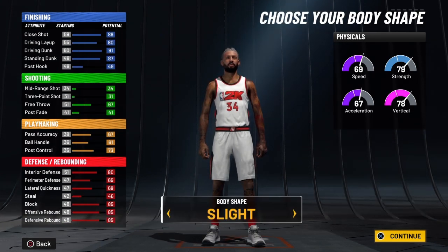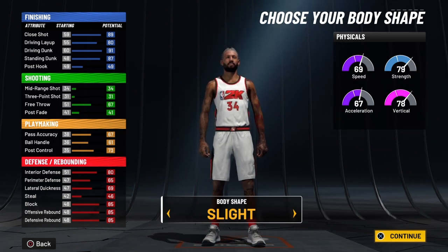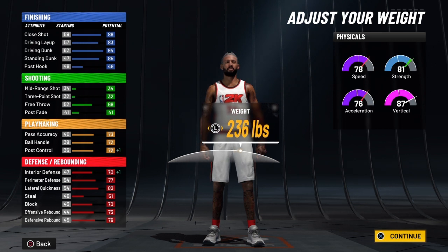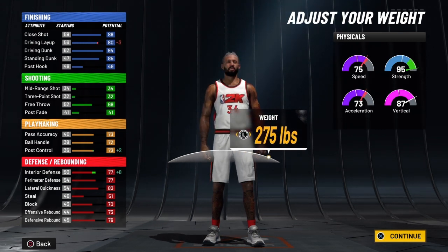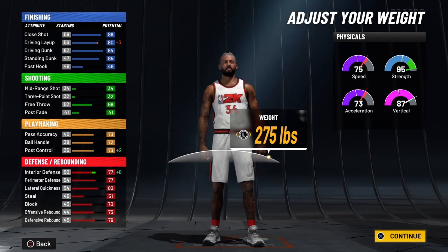We're going to keep him a slight body shape because when you go up in weight it doesn't make him look overbearing — it's also going to semi throw your opponent off. Even though he's 275 pounds, he's built small, so your opponent will think he's fast but not that strong. We're going to drop him to 6'7" and bring his weight to 275, giving him a 95 strength. He's got a great vertical and speed, and the slash-and-takeover — the most powerful takeover on the game.